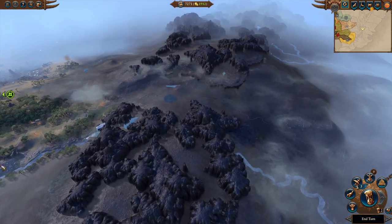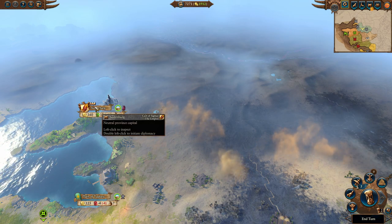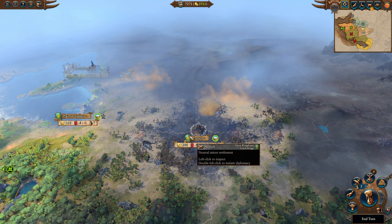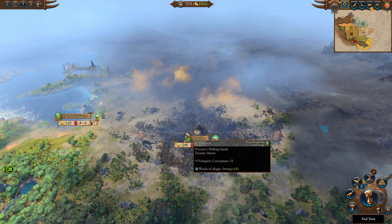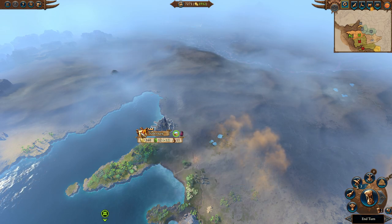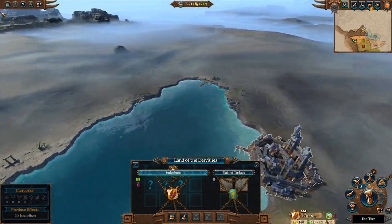Up here is a Cult of Sigmar under Volkmar the Grim, who will tend to expand in this area. The bigger threat comes from Mannfred Von Carstein, who will rapidly take over the area from Tomb Kings and may declare war on you. If he does, crush him. If not, it might be worth getting a non-aggression pact while you finish off the Teetch faction. Be aware the Cult of Sigmar sometimes wants to be friends and sometimes enemies - if you can get a trade agreement with them, even if it costs money, they tend not to attack you. There's also an Ogre faction located here that tends to be rather aggressive.